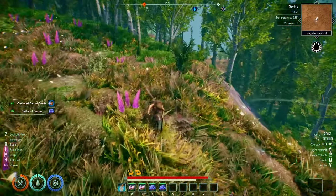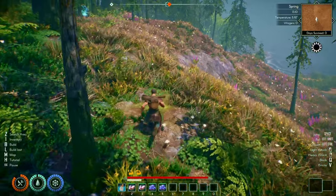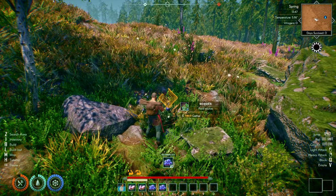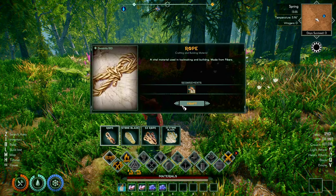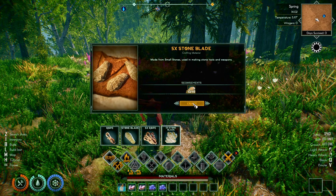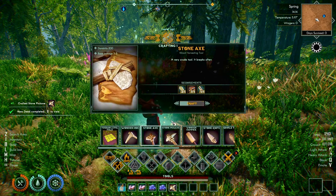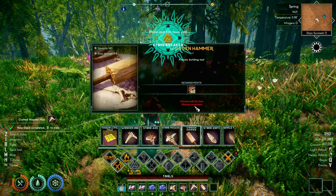We're going to need to take these water sources into consideration when we build our base. How far do we come from the shoreline? Like I said, I don't want to be too far from it, but I also want to have some decent stuff around me. I think we should build our base around here — or at least the beginnings of it; it can always move. Let's get into building. We're going to need some rope, so let's make some rope. We need stone blades — I can do five. Then we can make our stone axe, stone pickaxe, a hoe, and our hammer.